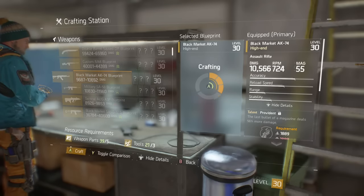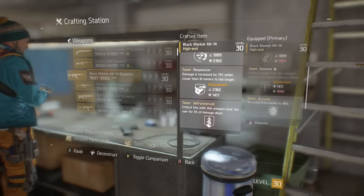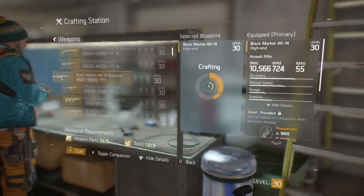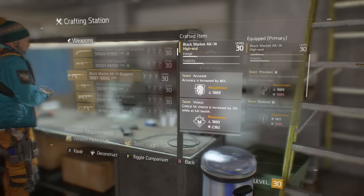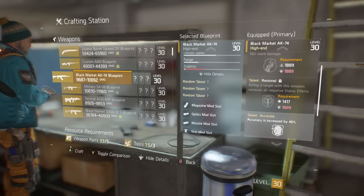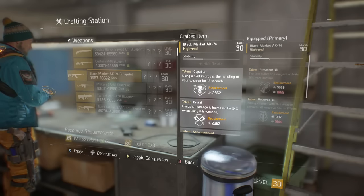For the third perk, it will really depend on what you're going for. If you're wanting to use this more against human players, I'd recommend something that increases your critical hit damage or critical hit chance. You can get 13% extra crit chance on high ends at full health, but on that bottom slot you can get the default increased crit chance of 8% at all times — that works really well going up against rogues, since you don't need to be at full health.